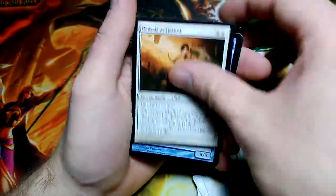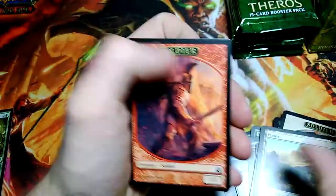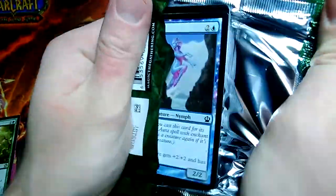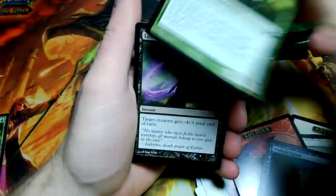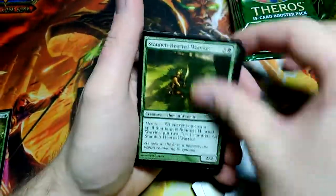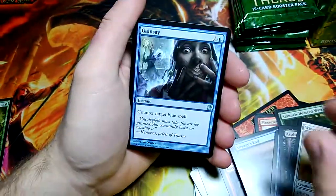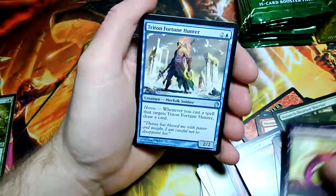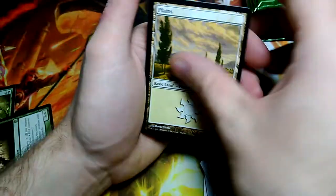Burnished Hart, Ordeal of Heliod, Sealock Monster, and Reverent Hunter for the rare — it's a 1/1 drop, nothing too much to write home about. The Blue Nymph. Gainsay, Erebos's Emissary, Triton Fortune Hunter, and Arbor Colossus — triple green to cast, a big giant for the rare.